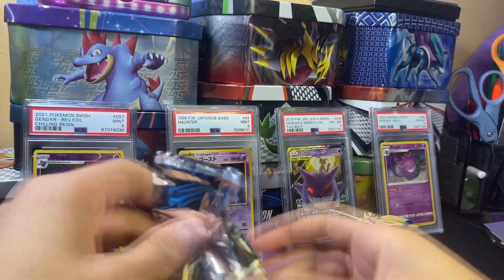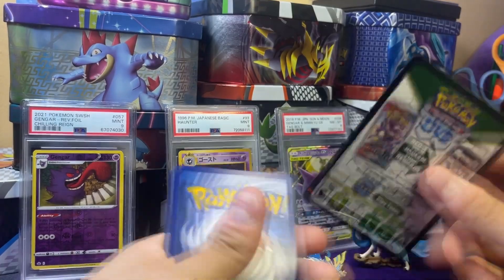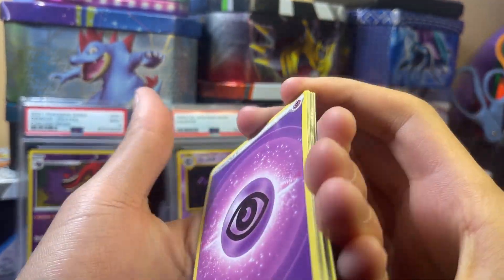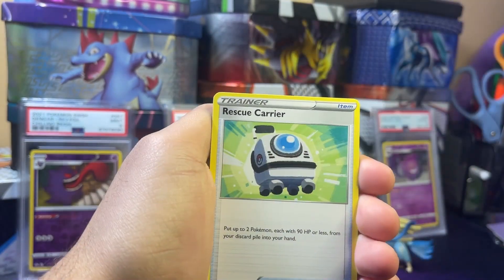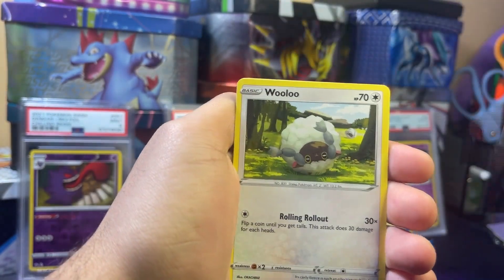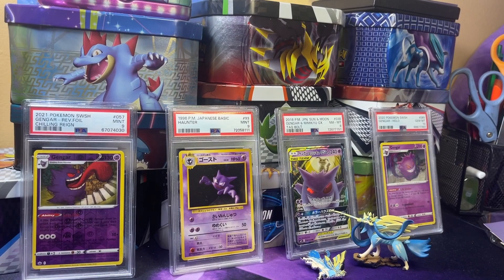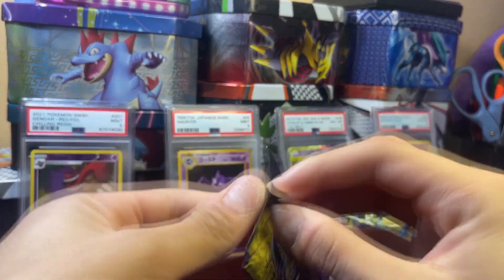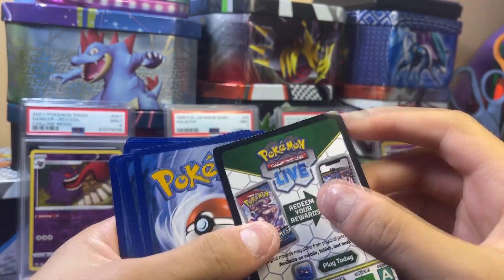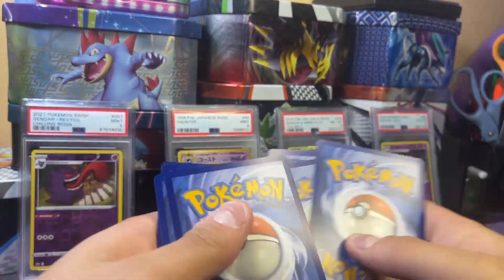Maybe they blessed this box — it was the last one left at Best Buy, so maybe it was being kept for someone. Pack eight: psychic energy, Rescue Carrier, Lairon, Friends in Sino, Energy Search, Grubbin, Scorbunny, Helioptile, reverse Shanks — and an Exeggutor non-hollow. So we needed a non-hollow; it's been a while. But this is still a crazy video overall.